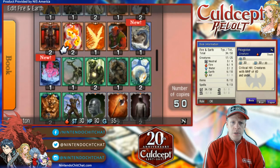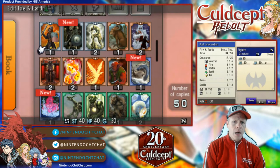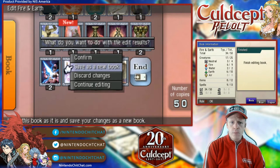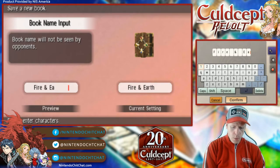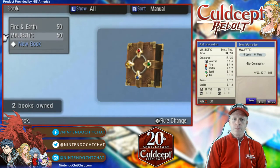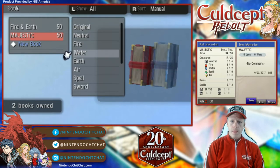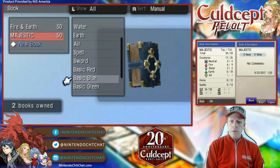So we added the Holy Banishment, the Undying Creature, the Giant Eel, and the Skeleton, removing a couple like a Fighter, a Squireen, and one of the orbs that we had multiples of. We're going to save as a new book. We could confirm writing over this book, but we're going to save it as a new book. We can actually change the name too, so let's call it the Majestic Book. We can change the covers too, which is really neat. Save all the elements here — go with a basic blue for now for the new book.